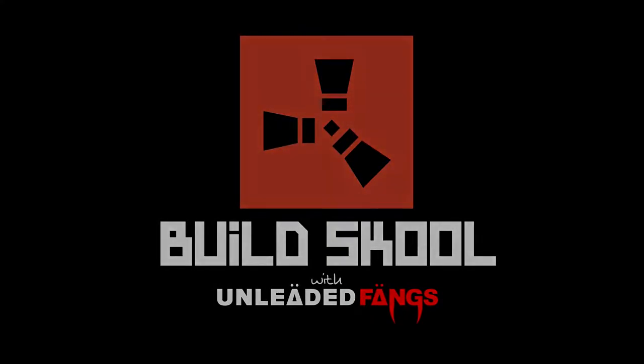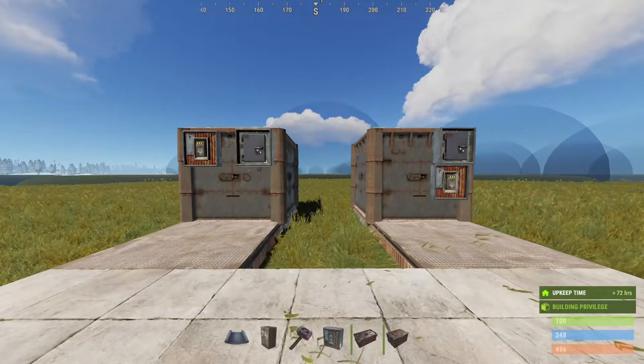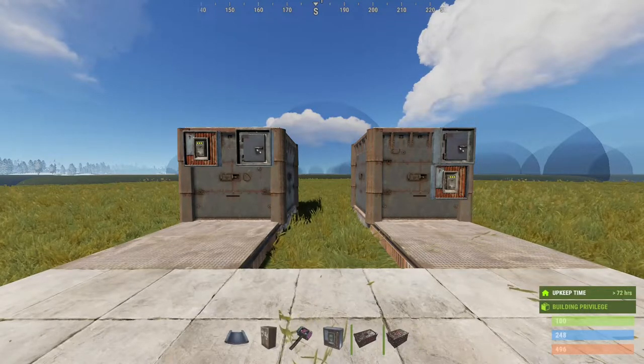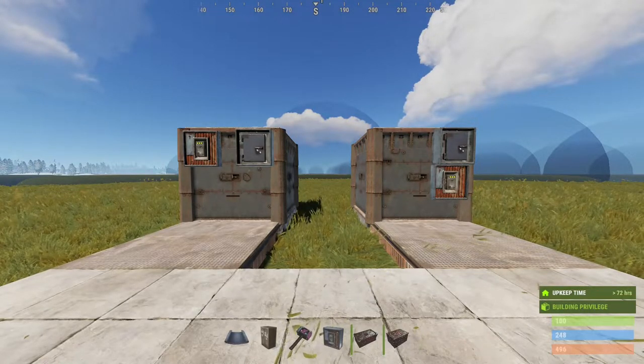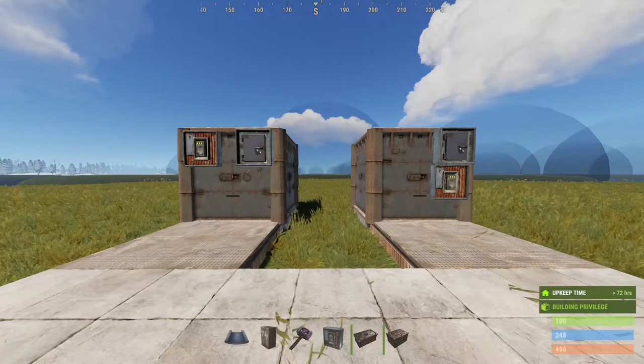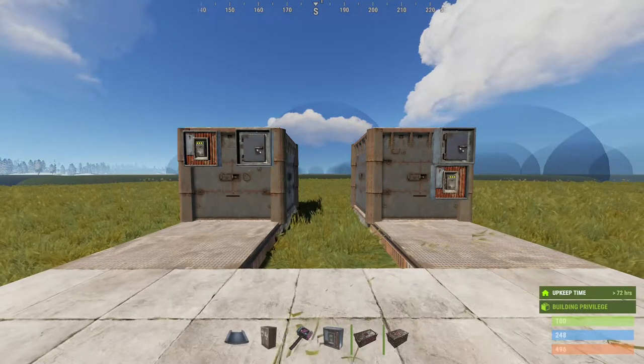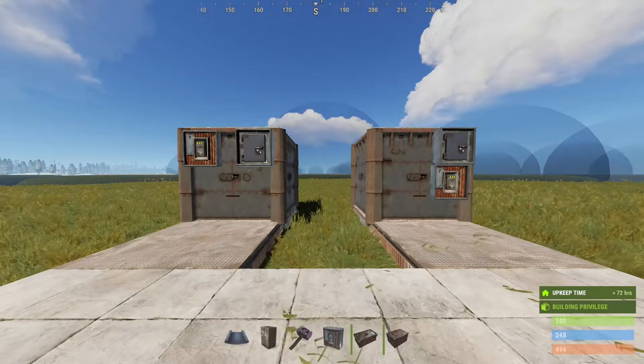Hello and welcome to Rust Build School. While thinking about fixes for the vending machine bunker, I remembered that drop boxes were a thing. Drop boxes let you put items straight through a wall, which can lead to a pretty interesting bunker. This design used to be used a lot in the past but kind of died off, so I wanted to take a look at it and see why this was, or if it's still any good.